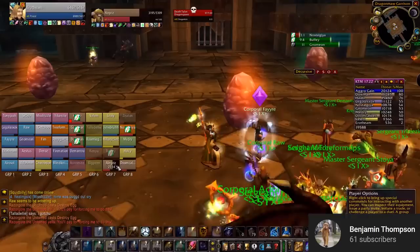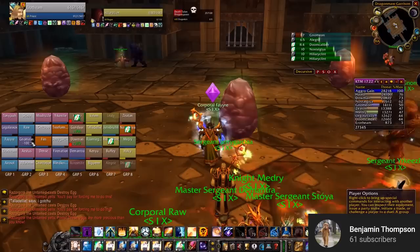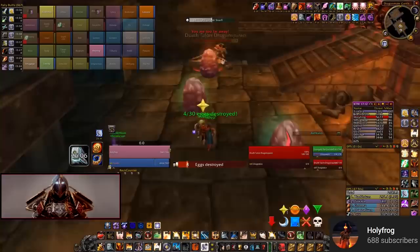Once those 90 seconds are up, the person that was controlling Razorgore will have a debuff called Mind Exhaustion, which lasts for one minute. This prevents the player from using the orb again for that minute. You'll want a second player to take over the orb and, for the next 90 seconds, kill as many eggs as they can.